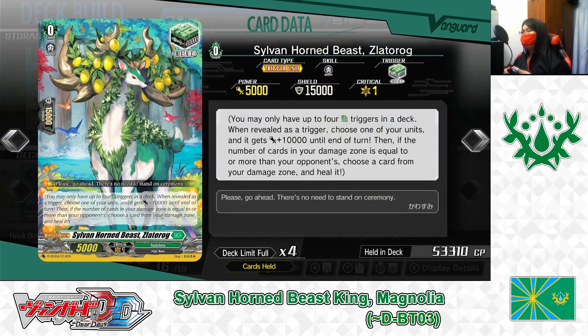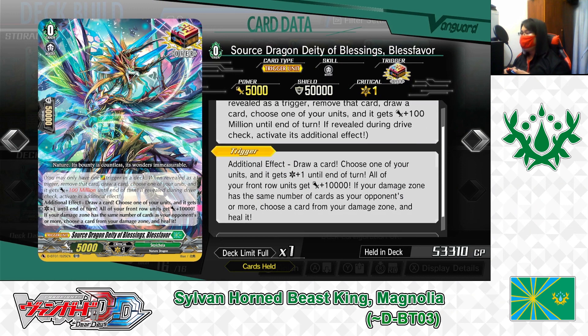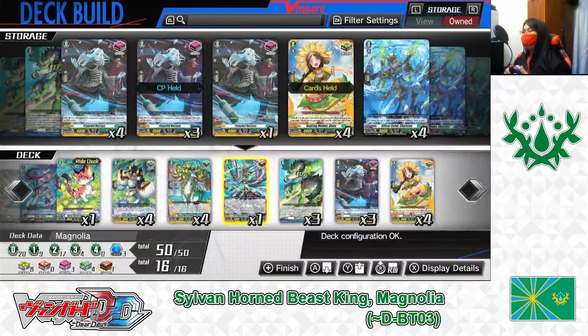Grade 0: Sylvanhorn Beast Slatter Rock — Heal Trigger, playing 4. And finally, Grade 0: Sword Dragon, Deed of Blessings — Bless Favor, Over Trigger. Trigger additional effect: draw a card, choose one of your units and it gets plus one critical, all front row units get plus 10,000 power, and if your damage zone has the same number of cards as your opponent's or more, heal one damage. Bless Favor is essentially all four D-Standard trigger effects in one card. Playing 1.